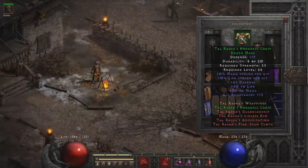Next we have a Tal Rasha's helmet — I believe I found this off Nightmare Mephisto. The Life Leech and Mana Leech are key here. When it comes to melee attacks such as Frenzy Barbarians, you can actually get leeching from those attacks — it doesn't work for spellcasting, but it works for melee attacks. So Life Leech and Mana Leech are absolutely amazing to keep your life and mana regenerating as you attack. The resistances and life are also great.